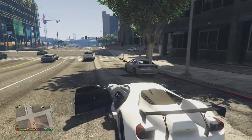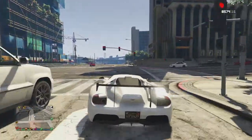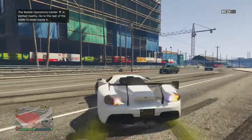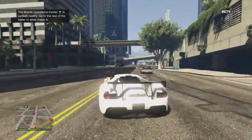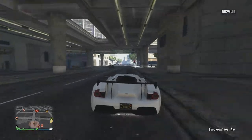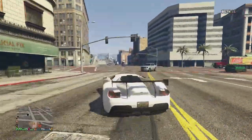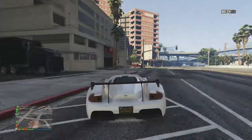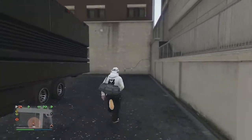All right, so we're gonna request the MOC. Please park it over here — ah, he parked it over there. I guess I was too close to that location for him to deliver it right there, but it's okay because it works over here too. I was just hoping I could get it parked over there because I was already close to that spot. But we are here at our MOC.